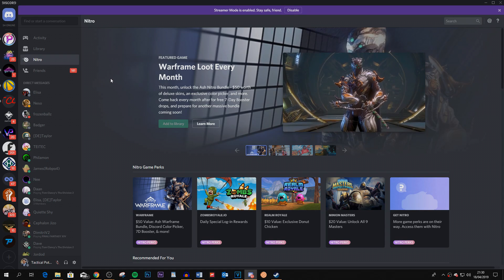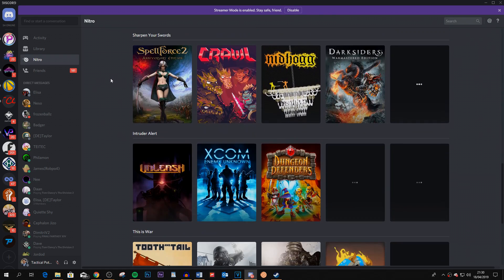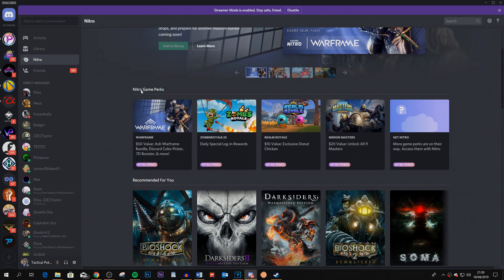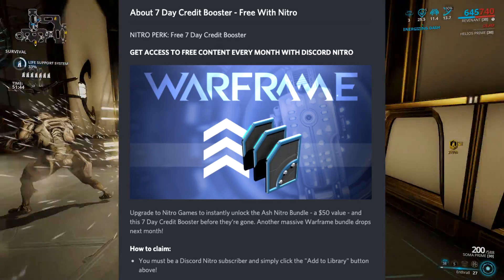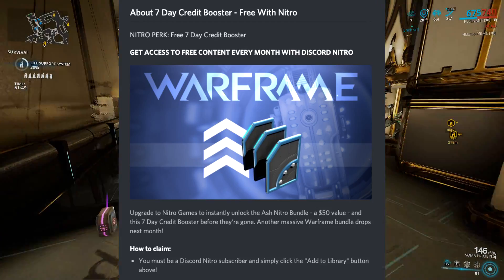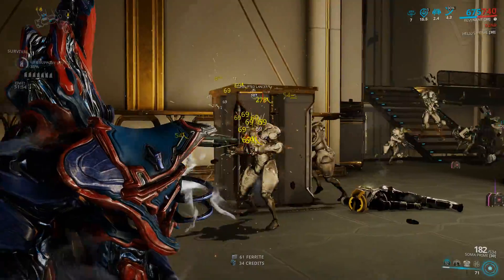It is their premium service and costs $9.99. With it you can also get access to over 100 games to try out and download. For the Warframe perks, you don't need Warframe installed on Discord — you simply need Warframe running and Discord running, and you get prompted to redeem the perk. There's a link at the top of the video description to get things started.